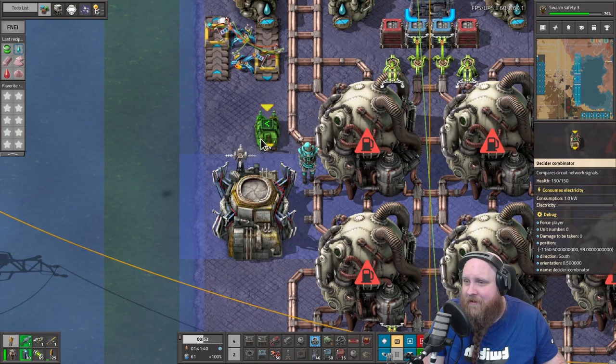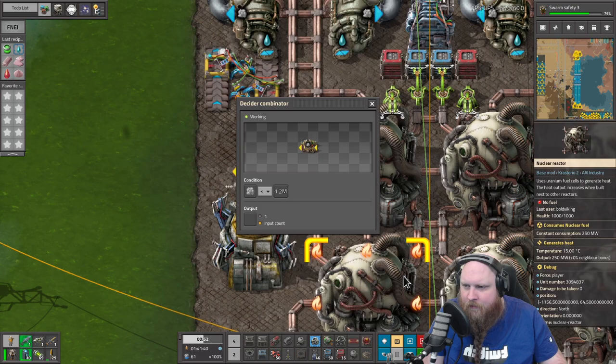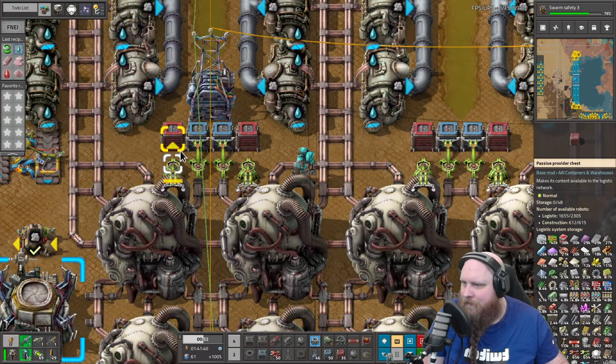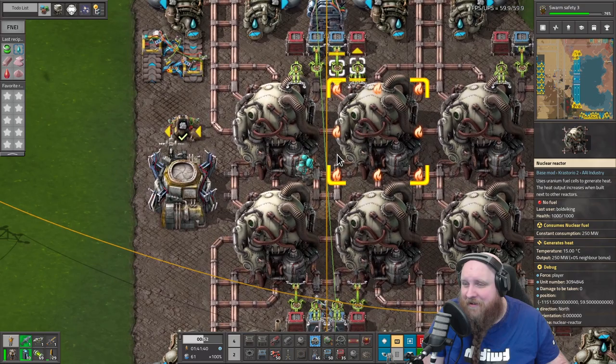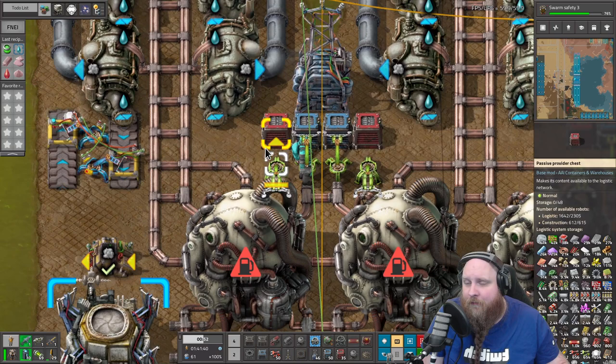Let's set this up. We are measuring steam, and if steam goes below 1.2 million, this will be one of the criteria for us to open up and put in fuel. We should probably override stacks here and put it to one, because we definitely only want to put in one. We could have probably used just a simple blue inserter, but after playing Factorio for a while you don't really start to care much about inserters anymore. That will be number one.